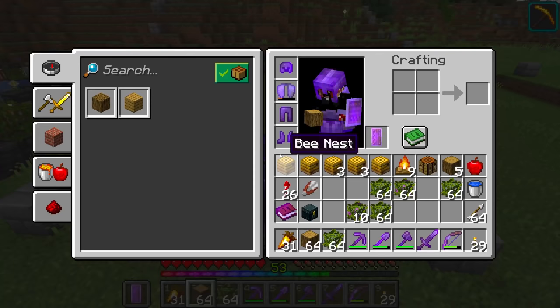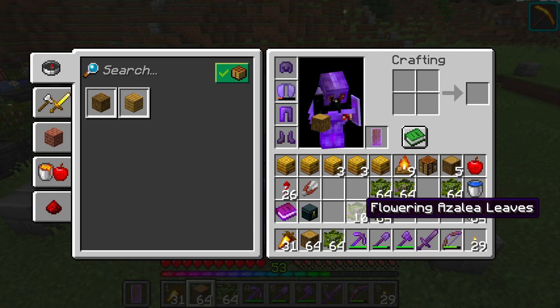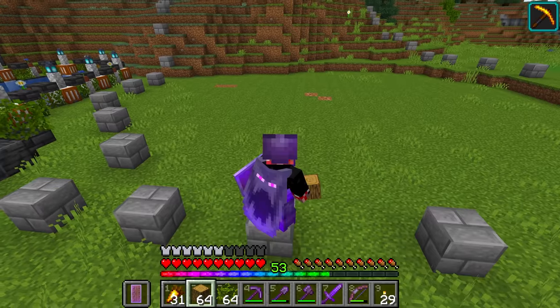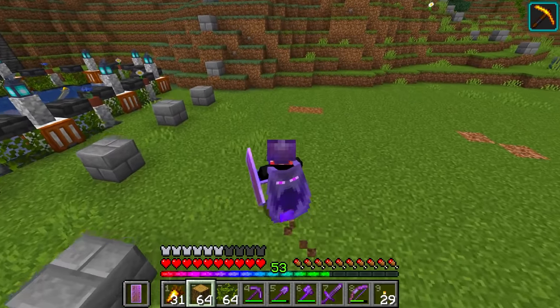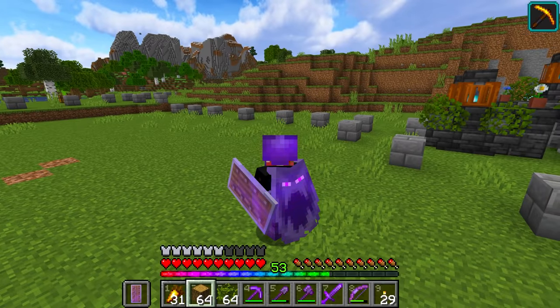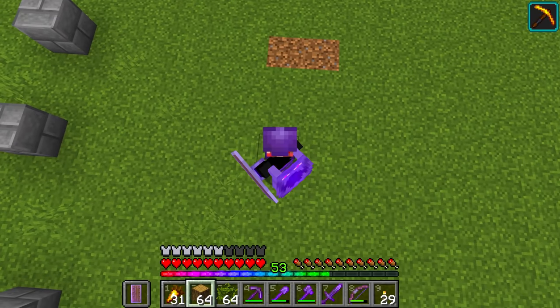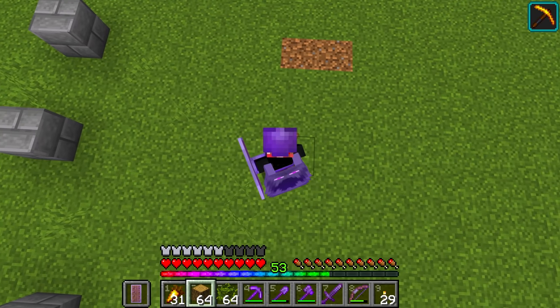Alrighty, guys. We've got a bunch of resources here - all the azalea leaves and various bits and bobs. I hope this will be enough. We're going to go and make a bit of a start on this thing. It's going to be a nice tall build - maybe eight blocks tall. Seems like a pretty good amount of space to have inside.